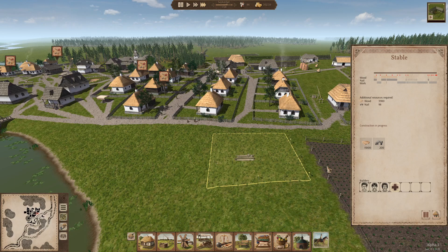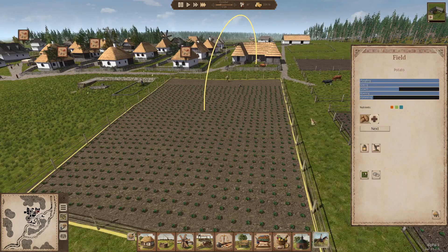Our current building project is a stable. There's a village nearby that will allow us to purchase horses, but right now we have nowhere to put them. Once we get a stable we'll start being able to have horse-drawn carts, which is going to dramatically improve the efficiency of my village. It's going to take a little while to get all the necessary supplies gathered. Hopefully by winter we'll have the stable up and running. This was also the first year we have a harvest from fields that were plowed first.